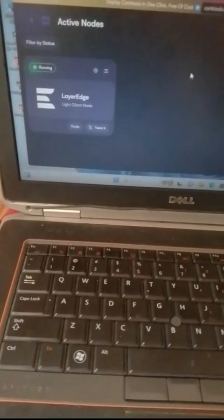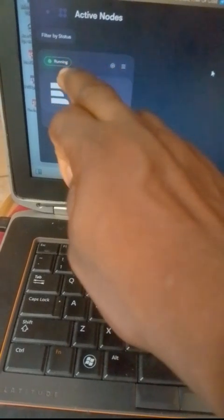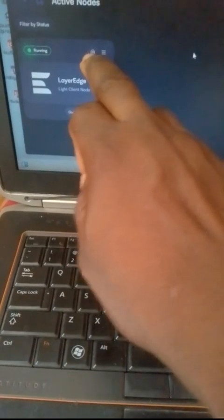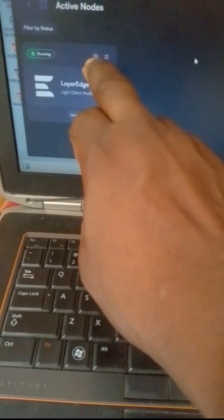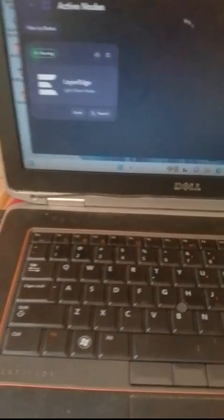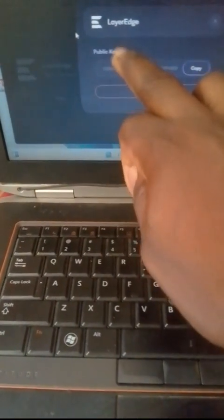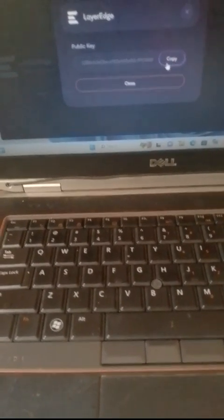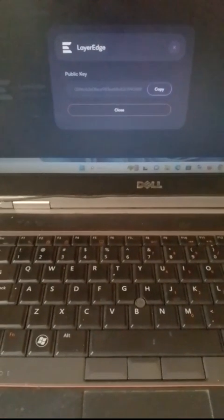Now you can see the node is running and connected. Click on the settings icon — the logo that looks like a settings gear. You can now see your public key. Click 'Copy' to copy your public key. Now the public key is copied and I'm going back to Layers Edge.